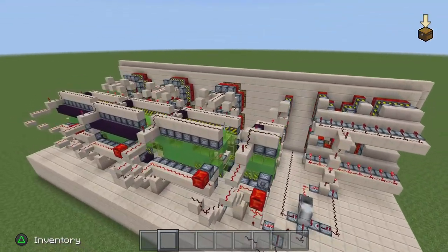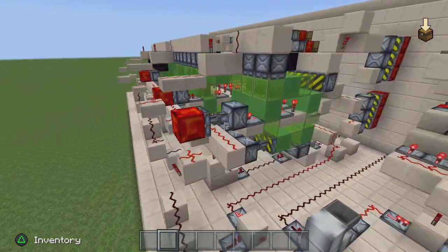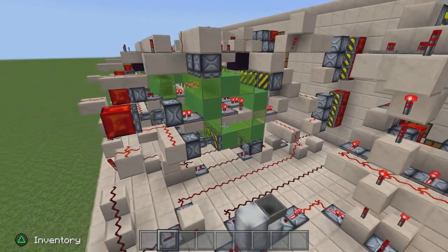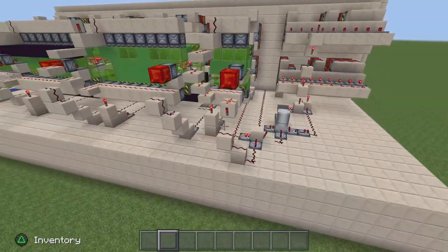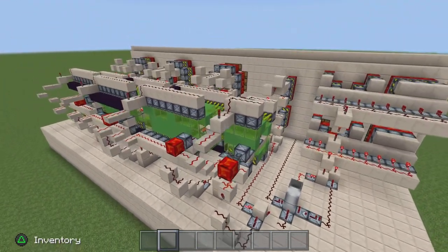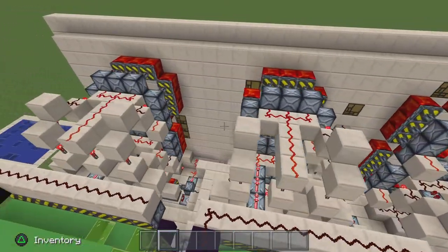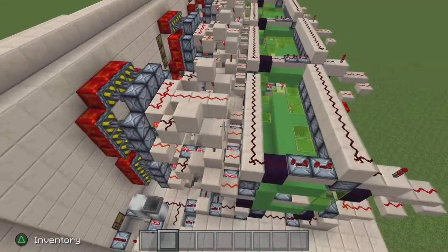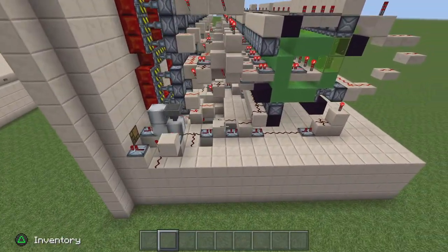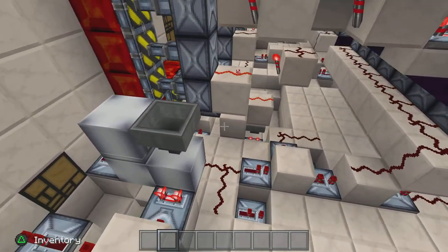I've used pretty much the same coding modules that are in Ken's design. I changed up the AM/PM module a little bit, and I also had to change up the entire front end — how we get our power where we need it to have the pistons retract and extend the way we need them to.